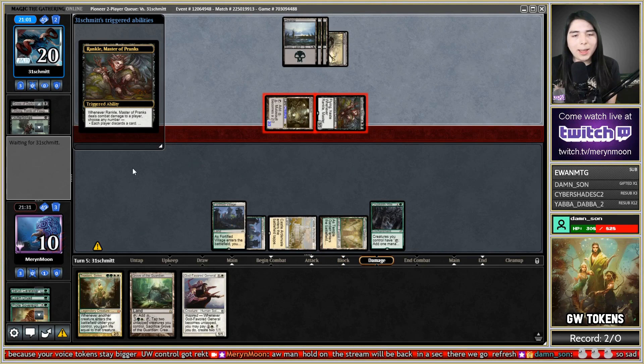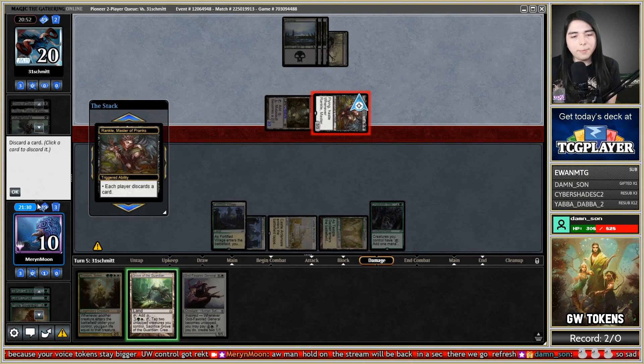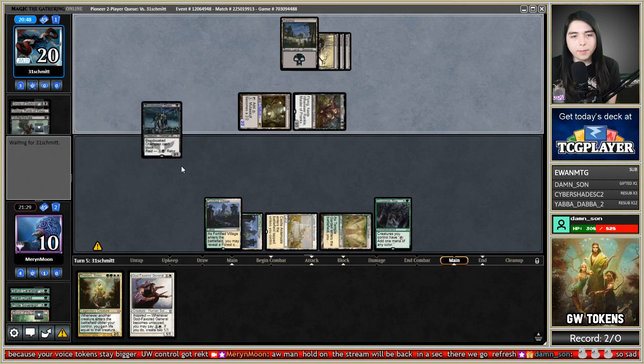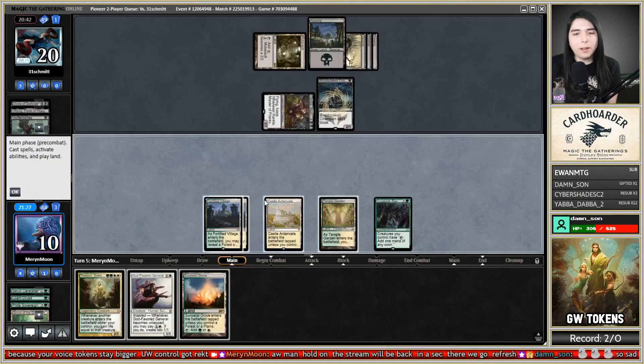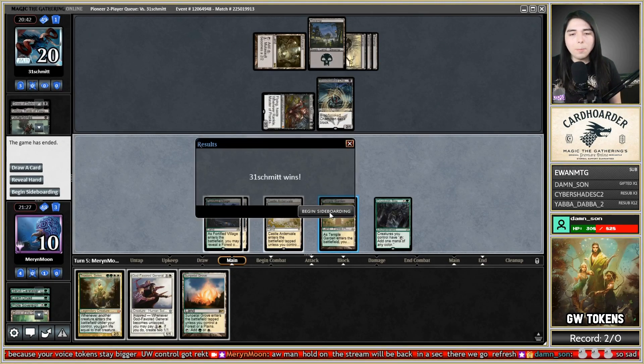They're gonna make me discard my hand slowly but surely as well. If I don't top-deck Conclave Tribunal now I'm conceding. They got Bloodsoaked Champion — yeah it's over. Rankle locked. But now we're on the play, and hopefully we don't get a very slow mana base start like we did last time.